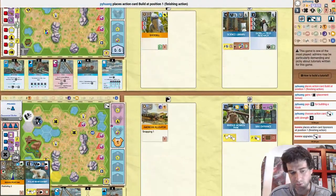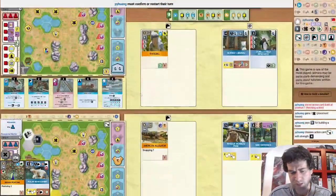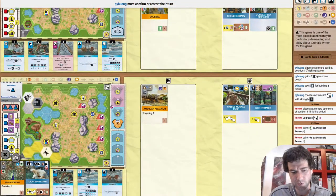The opponent does build a kiosk, and I think in another small mistake I would have liked to see a pavilion — because we already know they have Expert on the Americas, which is going to give a kiosk. So if you just build a pavilion there, you can put a kiosk there when you play Expert on the Americas. But there are also a couple of decent spots as well.